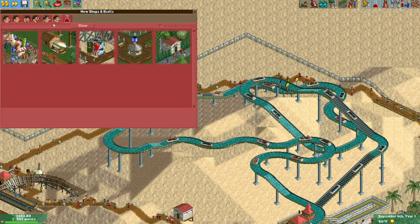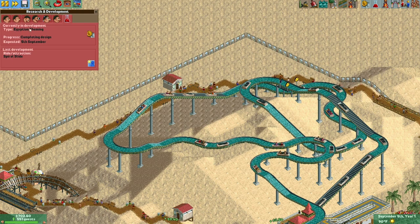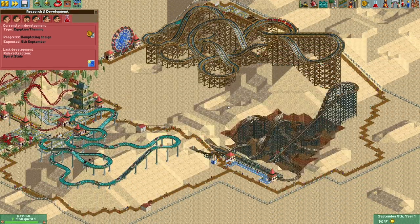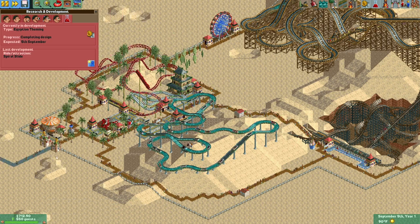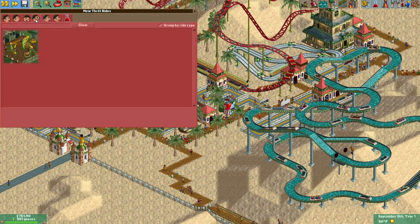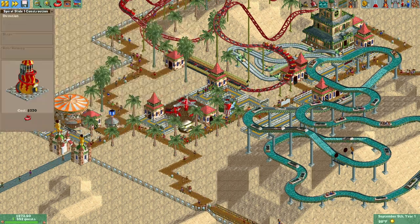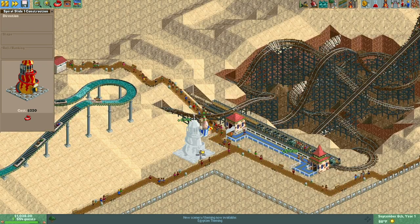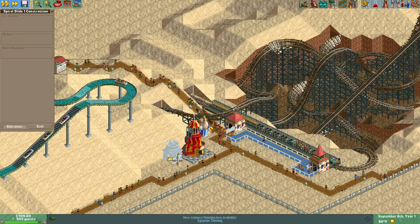Do we have any other food options? We do not. What are we studying? Egyptian theming — what do you guys think? Should we theme this park to be Egyptian? I think that'd be pretty sweet. Let's definitely do that. We got a new ride — the spiral slide! Let's put it over here.